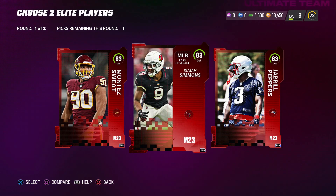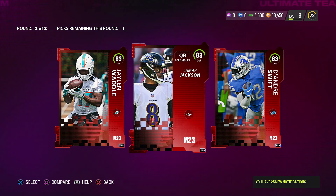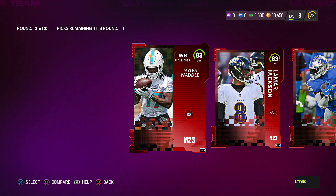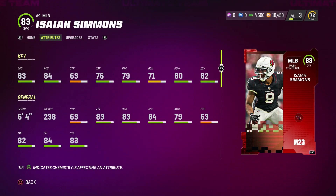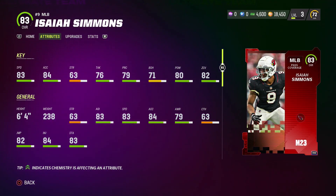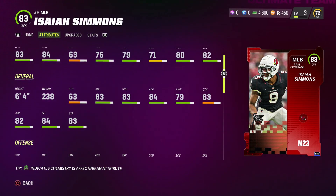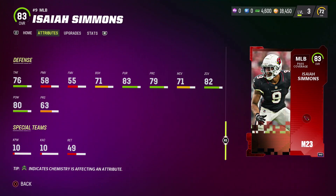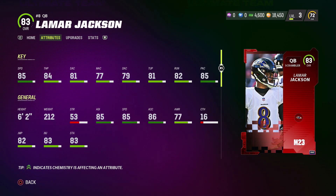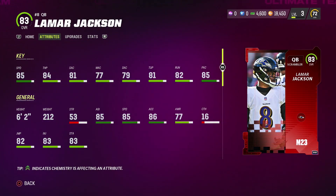Moving on, we have a pack to choose two elite players. The first round is a defensive round where we have Montez Sweat, Isaiah Simmons, and Jabril Peppers. We have to get ourselves a middle linebacker - someone to use and run around the defense with - so I chose Simmons. In the offensive round we've got Jalen Waddle, Lamar Jackson, and DeAndre Swift. Obviously you guys don't even have to ask which one I chose.